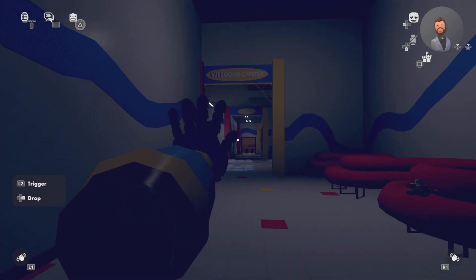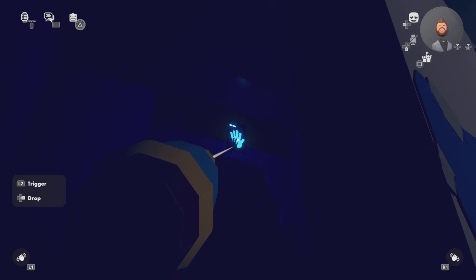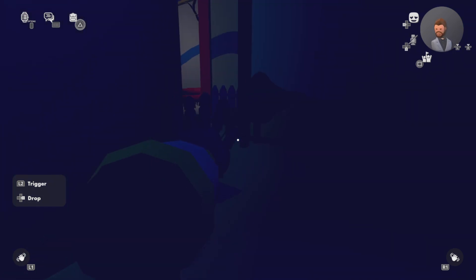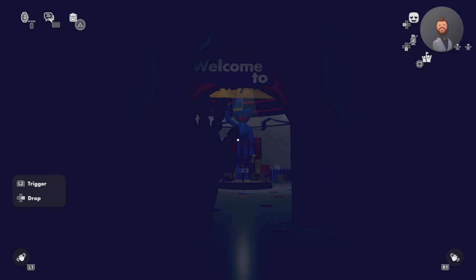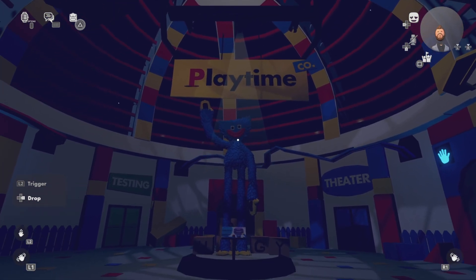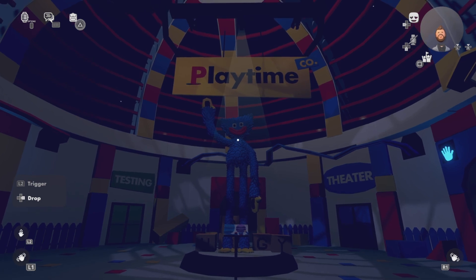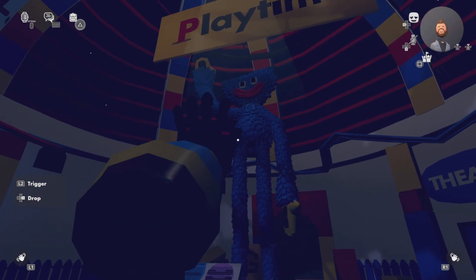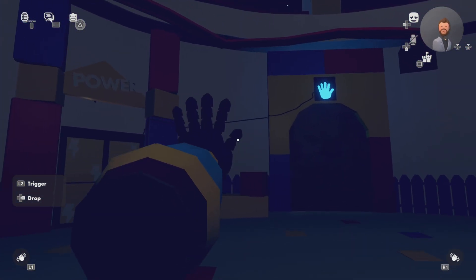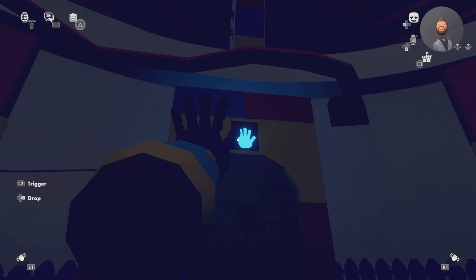We have to use our left hand for this one because it's a left hand. I really like this mechanic because it's like the actual game. That's amazing. This is already one of my favorite Poppy Playtime maps that anybody's ever made. Look at him — look at that adorable, creepy guy. Hi, Mr. Huggy Wuggy! I don't know the whole lore for Poppy Playtime yet, but I'm assuming they're going to release more chapters soon because they've already done chapter two. We've got to wait for chapter three.